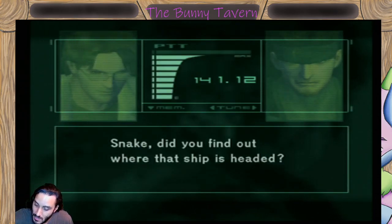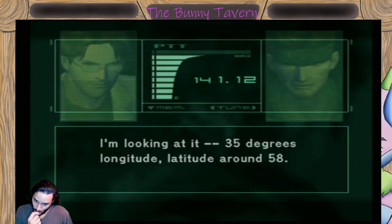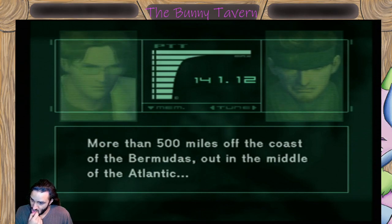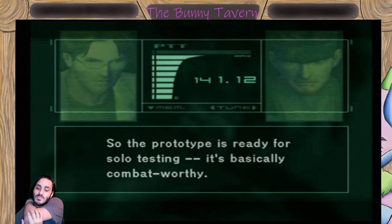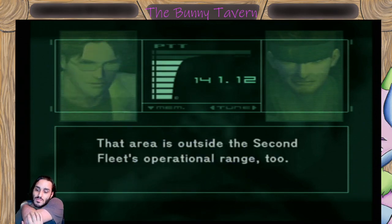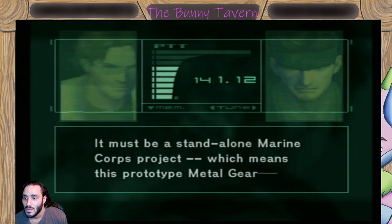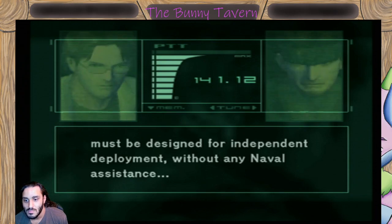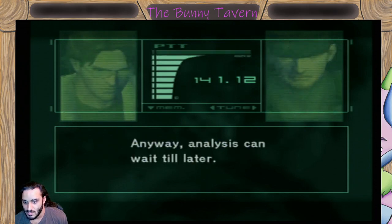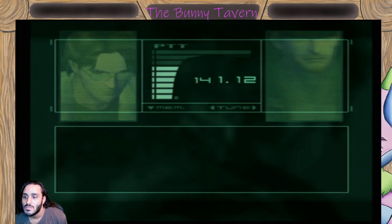Damn it, Snake. Did you find out where that ship is headed? I'm looking at it - 35 degrees longitude, latitude around 58, more than 500 miles off the coast of the Bermudas, out in the middle of the Atlantic. So the prototype is ready for solo testing, it's basically combat worthy. That area is outside the second fleet's operational range too - it must be a standalone Marine Corps project, which means this prototype Metal Gear must be designed for independent deployment without any naval assistance. Anyway, analysis can wait till later. Snake, you need to go down to the hold and locate the actual Metal Gear.